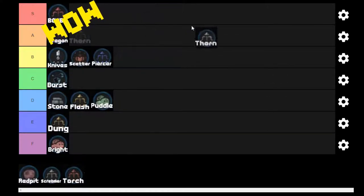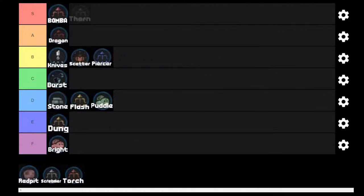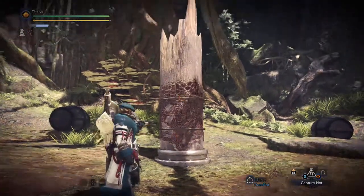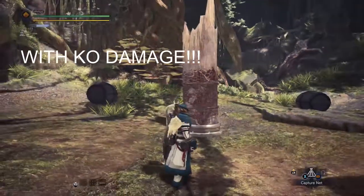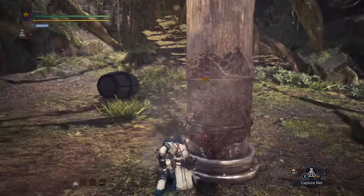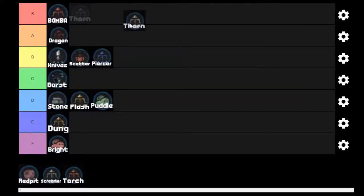Now we're talking about Thorn Pods. Thorn Pods are great — there's nothing wrong with them. I love Thorn Pods because they stick to a monster, and then if you hit them they blow up multiple times. If you slinger burst with them, the monster gets absolutely covered in these things. I'm putting these into S tier because Thorn Pods are great.